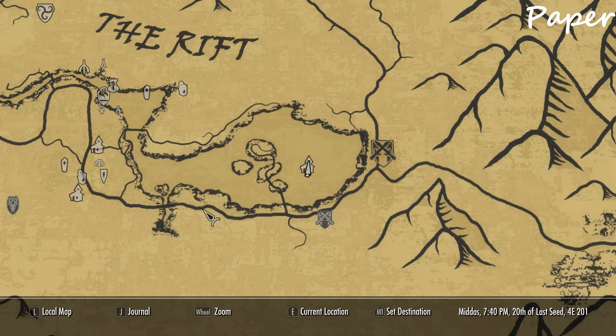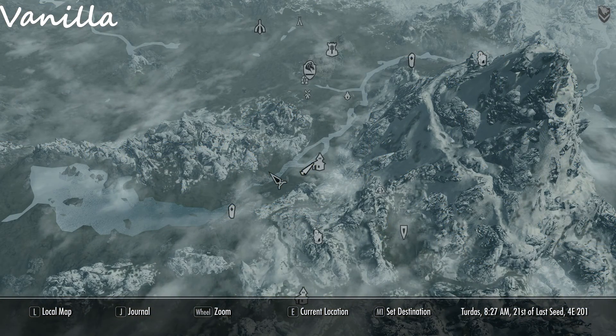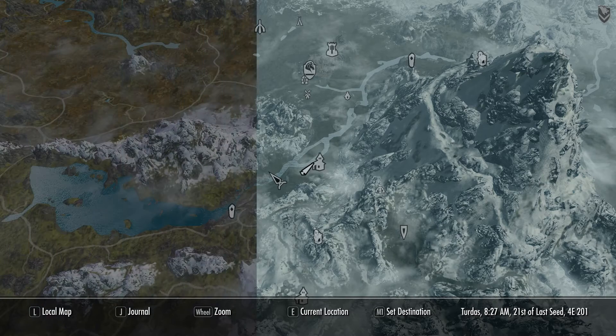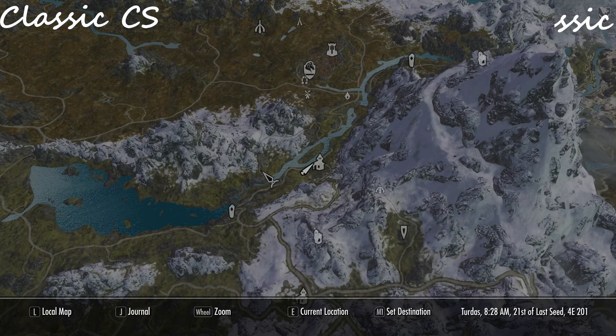The mod comes in three variations. Classic, which uses the same textures as the original mod for Skyrim. Vivid, which uses new textures that tend to represent specific areas better. And Paper, which replaces the 3D map with a flat paper one. Classic and Vivid also have a clear map skies addon, which gets rid of the clouds on the map screen.